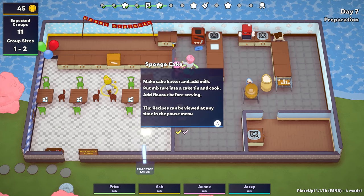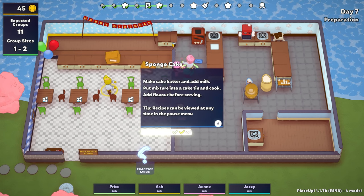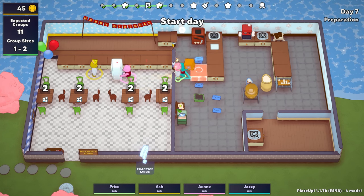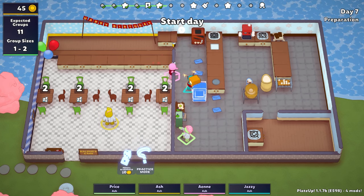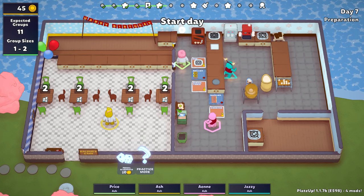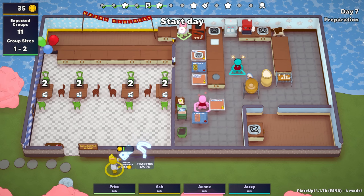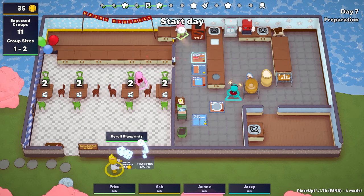Usually when you get another recipe it gives you less, so that's a little weird that it's giving us more — but it provides six. Well they have to order it, otherwise all we did was just make that harder. Basically it's cake batter with milk and then you put it in a cake tin — a new tin! We still can't afford it. Let's re-roll a few times to see if we get a tray.